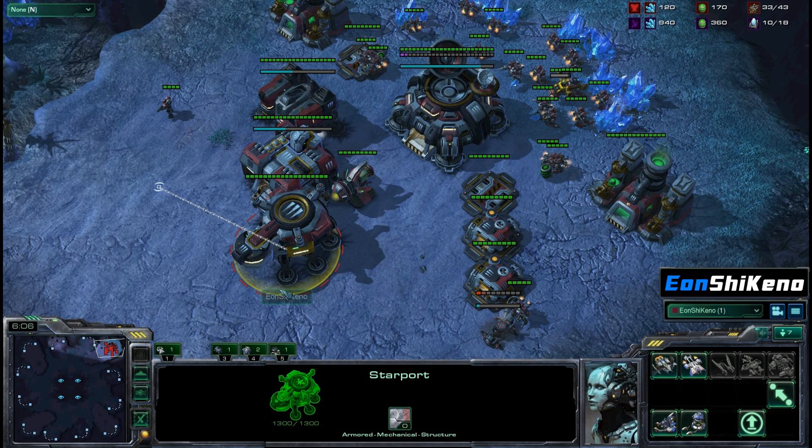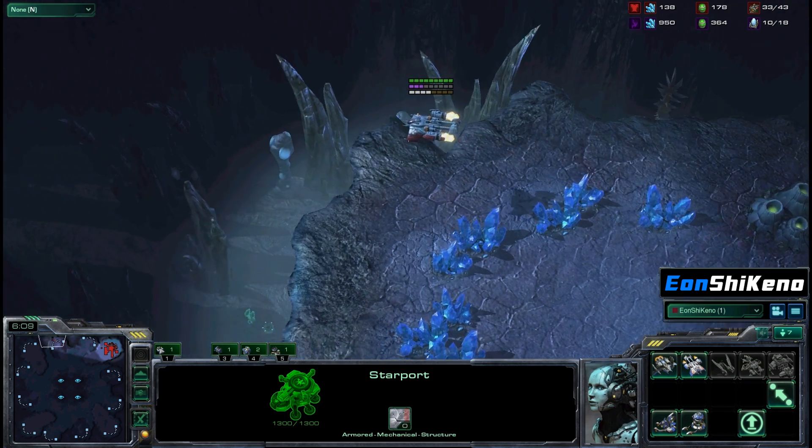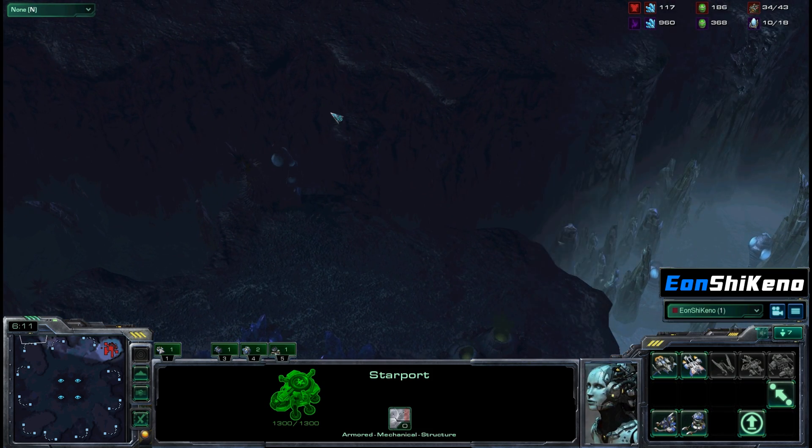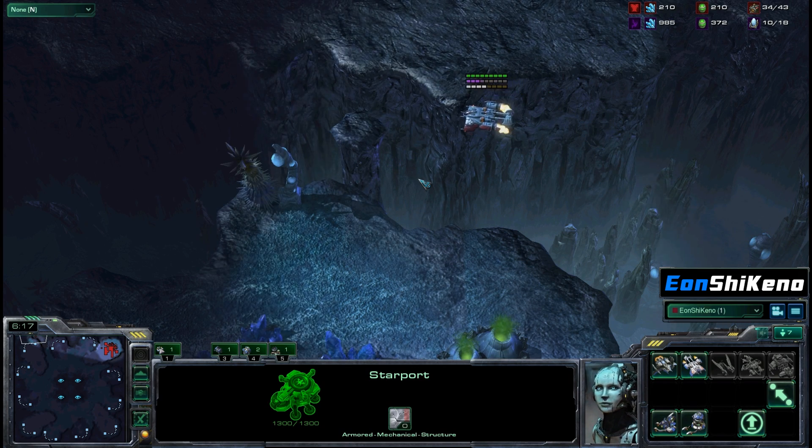Hey everybody, welcome back to Zion Chikino doing a little impromptu video here today. Someone posted on Reddit slash r slash StarCraft that they found something out. We're on the map Nezareum Crypt and you can see that in the top left spawning position there's this little pedestal here and you can actually drop units on there.